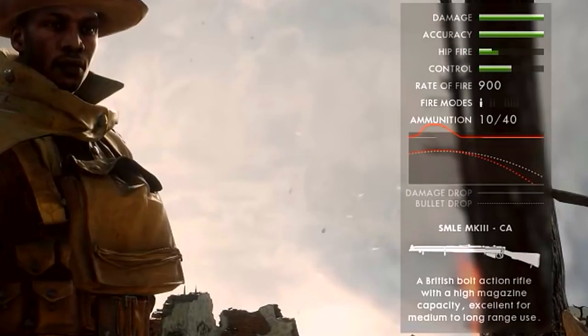Here you can see visually the statistics of your rifle, with data for the damage, the accuracy, the hip fire, and control. Whatever that means — I'm sure there are lots of different stats that go into those different bars. Alongside that you've got an overview of the ammunition that you'll start with, the fire mode, and the rate of fire. And finally, the bit that I really want to talk about: the lovely chart.